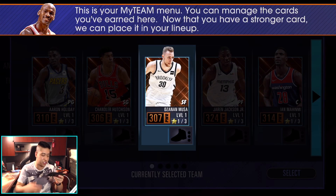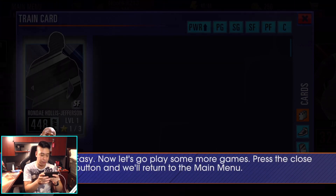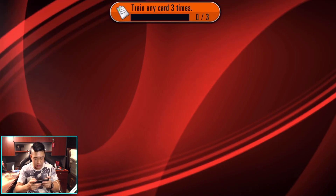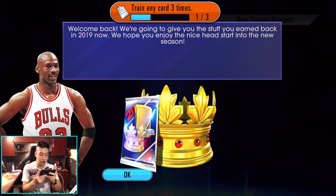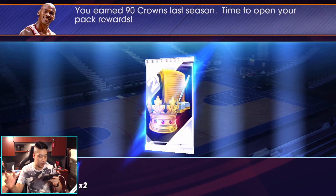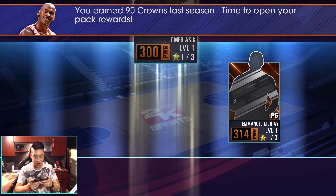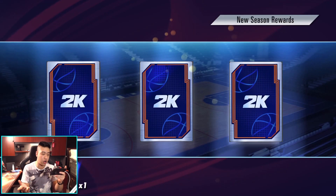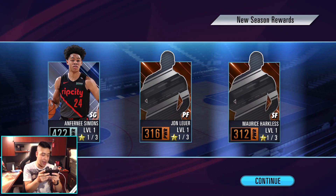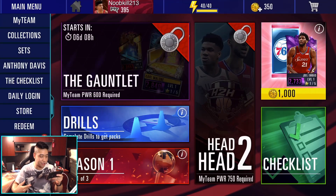Let's check out My Team. We can swap and train our players — throw in that bronze player, we'll train them. Here is your reward from last season. I didn't play too much — I've been super busy. You got 90 crowns, which is so sad. A lot of these guys don't have their card artwork right now, since today is the first day and the game just got updated. We got Harkless as a bronze — holy cow.